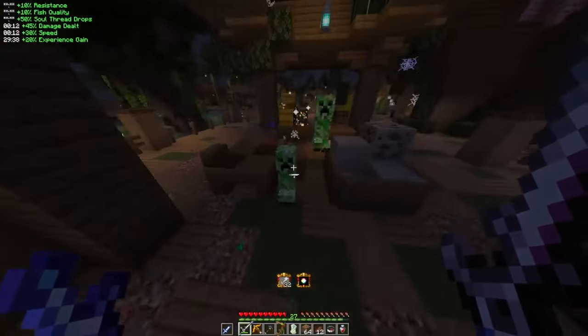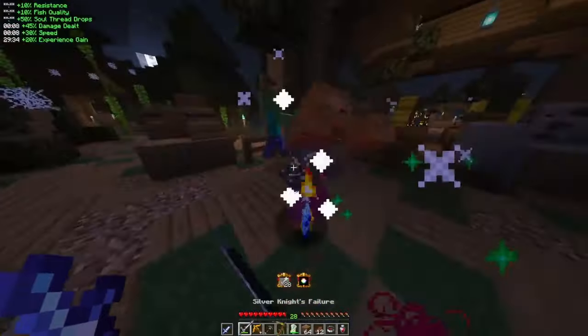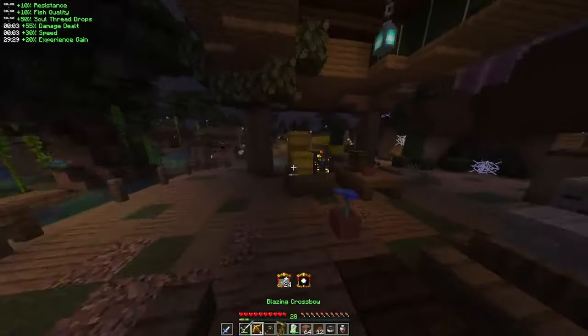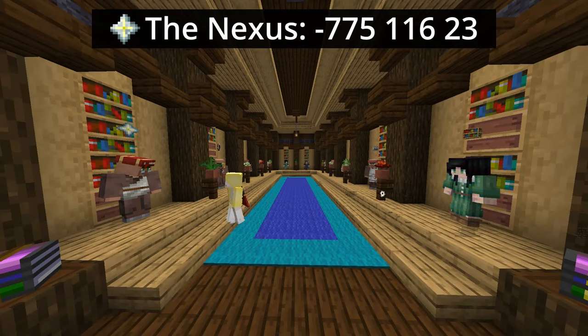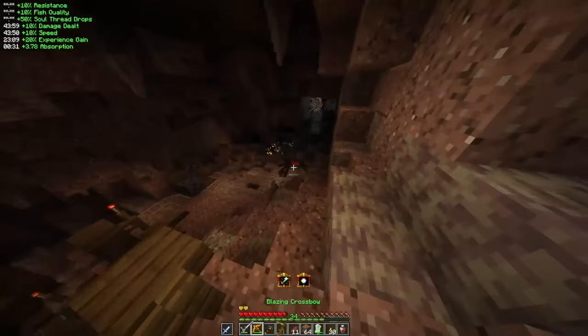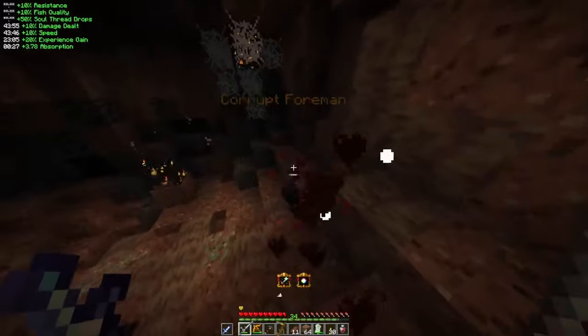This video only goes over what I believe are the essentials in the early game, meaning I may leave some topics out that you might still be curious about. If so, you can review the majority of the mechanics I talk about in this video inside the Nexus, located at the Searhaven Central Square. Any other questions can be answered either in the Monumenta Discord or on the wiki, both linked in the description below.